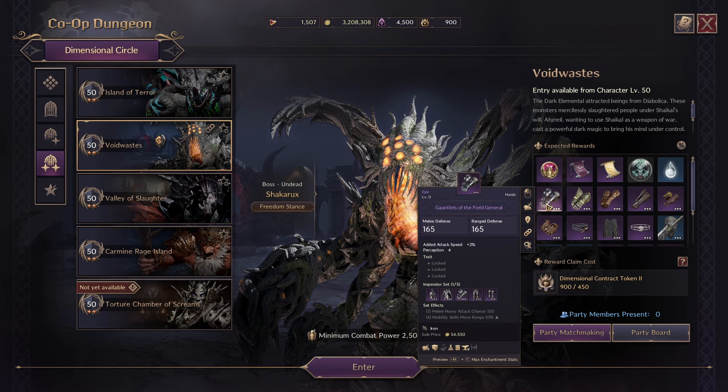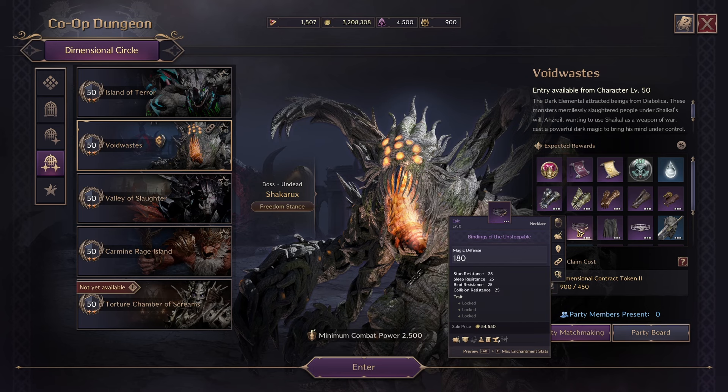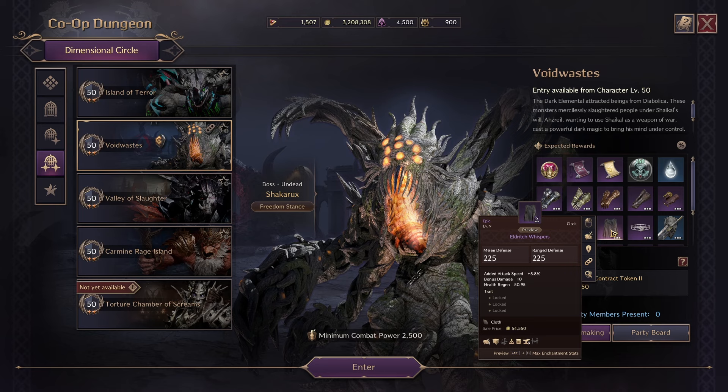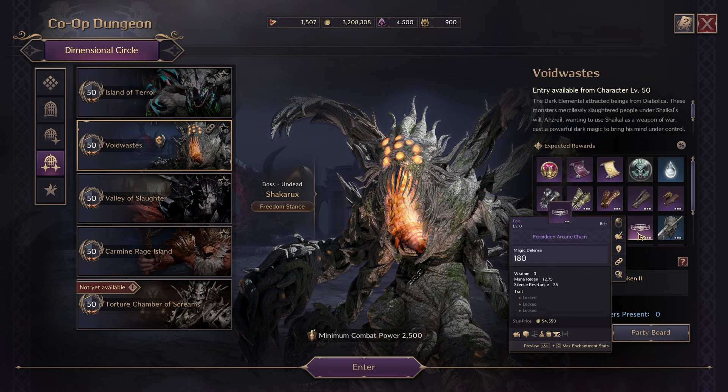For Void of Waste, the Gauntlets of the Field General were the most sought-after drop, but now that they also drop from Sword on Island, the prices have plummeted. The Binders of the Unstoppable necklace gives Stun, Sleep, Bind, and Collision Resistance 81 — it's too much of a jack of all trades, though it does come with max health. The Eldritch Whispers cloak is going to be number one for crossbow and dagger builds — 5.8% added attack speed, 10 bonus damage, and health regen. I'm calling it now: very powerful. The Forbidden Arcane Chain belt gives Wisdom 5, mana regen, and Silence Resist 81 — I don't see it being very good.